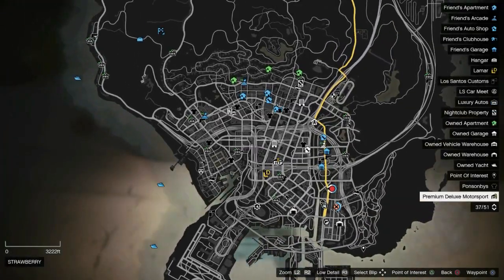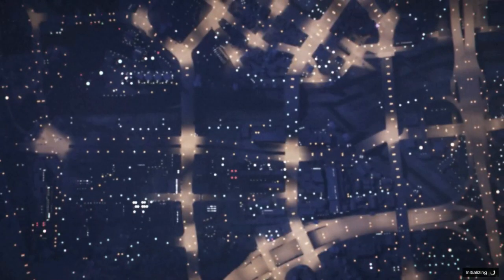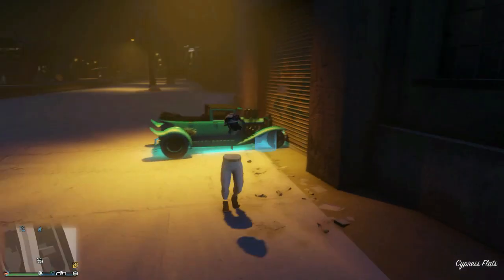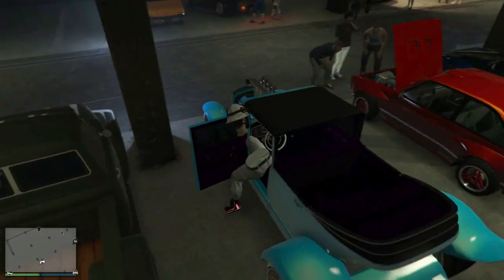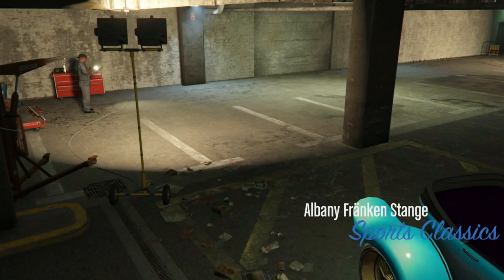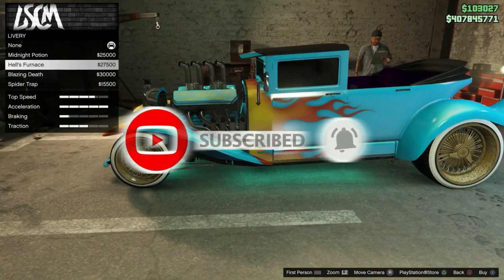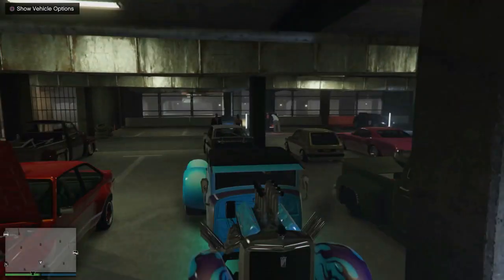Once you're done merging, save your vehicle by hitting start, going to the blue race icon, pressing square to launch the job, then pressing circle to back out of the race. This merge glitch is a little less complex but frustrating if you can't land it the first, second, or third time. Once you've backed out, go inside LS Car Meet, go into the mod shop, and change one thing on the vehicle to make sure your vehicle with all the mods is 100% saved. If you liked today's video and I helped you out, please hit that like button, subscribe button, and turn on all notifications. I'm out, peace.